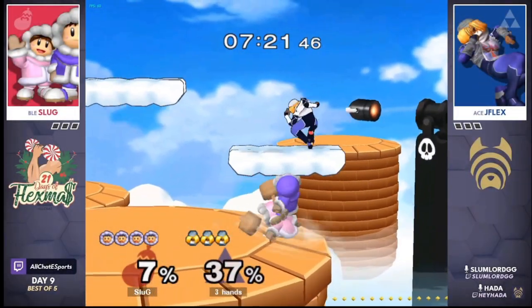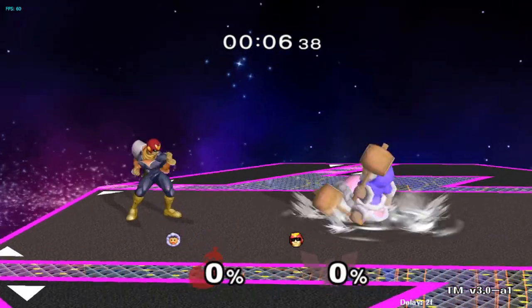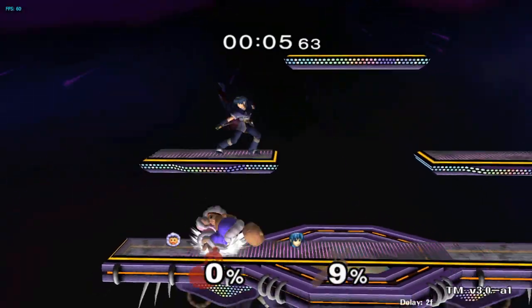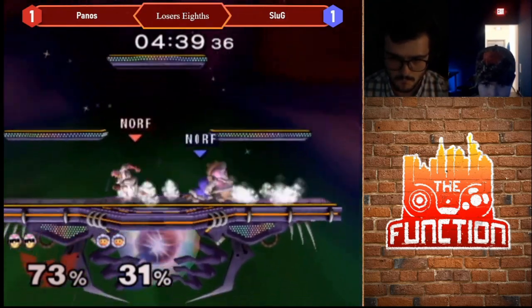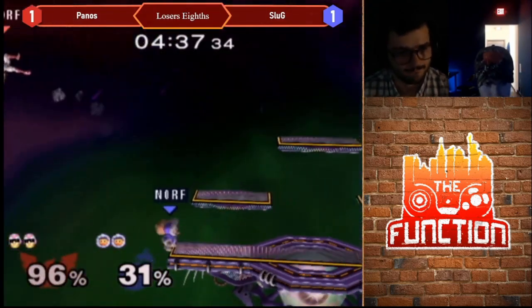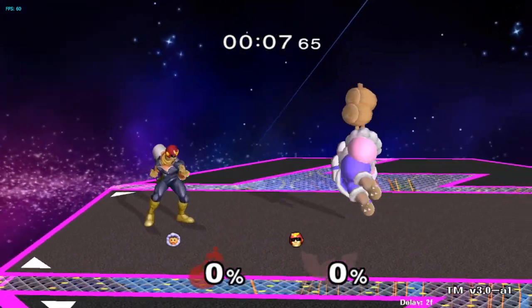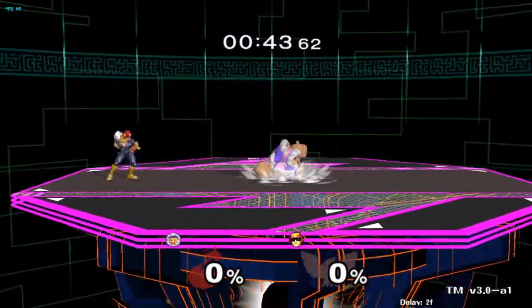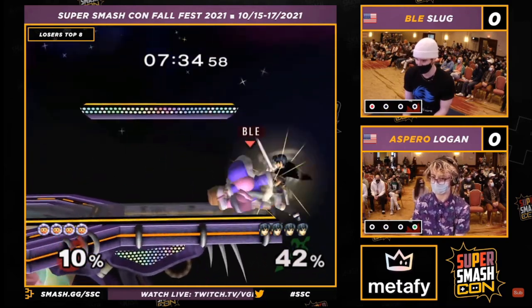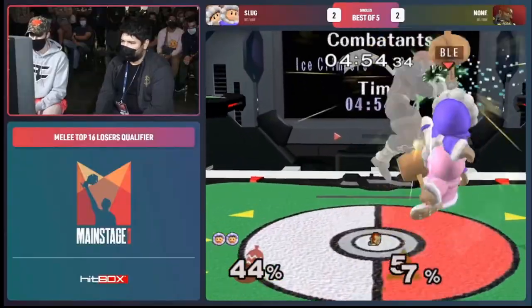Auto-cancel aerials. Short hop auto-cancel aerials, specifically up air and back air, are probably the most important thing that I consistently see low and mid-level Ice Climbers mains neglecting to learn and implement into their play. Auto-cancel up air and back air are important tools for comboing, anti-airing, playing at a shield, and poking in neutral. To perform an auto-cancel up air, I recommend using A instead of C-stick. You need to do the up air while still rising in your short hop, so I short hop with Y then slide my thumb down and press A while rising. I use the same method for doing auto-cancel back air. I know many people use C-stick for all their aerials, but this is one instance where I think using A can help you perform these aerials more consistently.